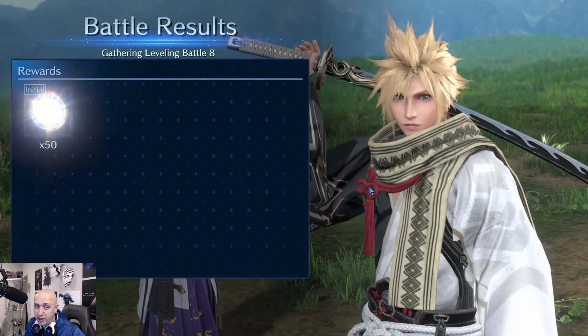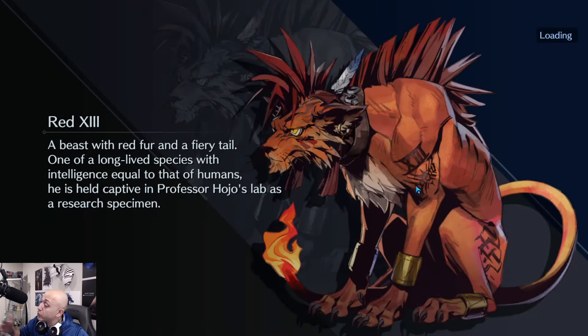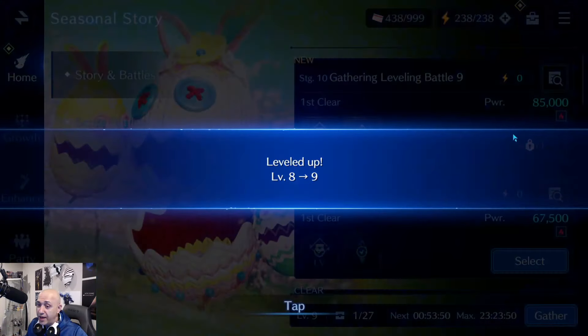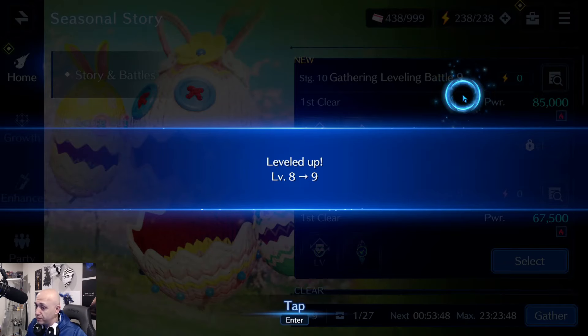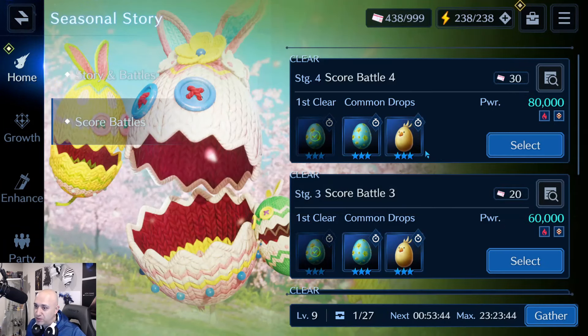At the moment it's just collecting crystals, logging in, doing dailies, making sure I have enough to do a summon, doing some co-op to get co-op modes out of the way, and then obviously I still do my daily summons as well, which is very important.